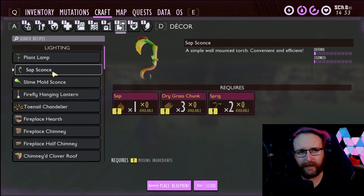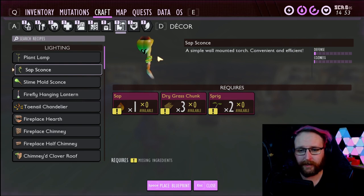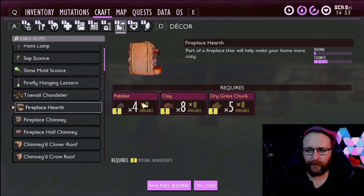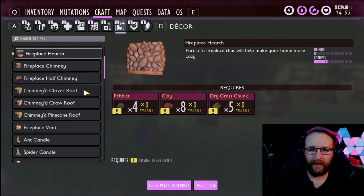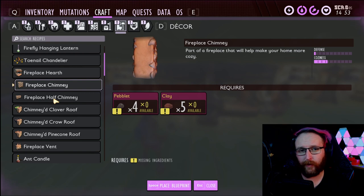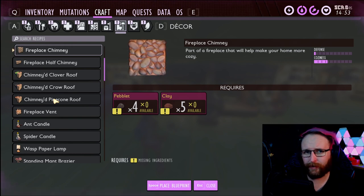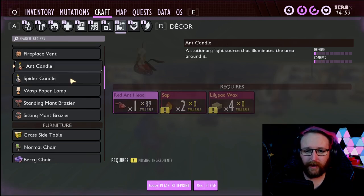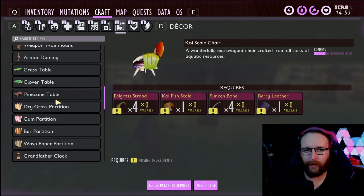Stuff like your sap sconce and your plant lamp aren't that crazy — they give you a teeny tiny amount, but you can kind of cram these onto your base. Doesn't matter how many you really use. The fireplace is one you'll unlock pretty early and it's pretty cheap on resources: four peblets, eight clay, dry grass chunks — real simple. You can build this up and have a time with it. I've seen a lot of people use the fireplaces to make flooring and it looks really good with the hole on top. Plus, it's a new option of flooring and building material. An easy way to add a good amount of coziness to your base. Everything adds so much, so take a look at that coziness meter and work out what you want to do.